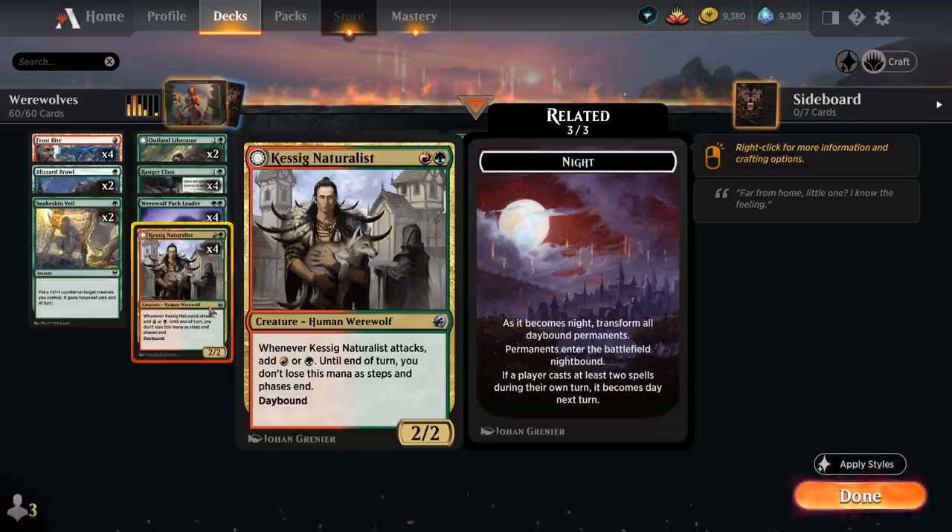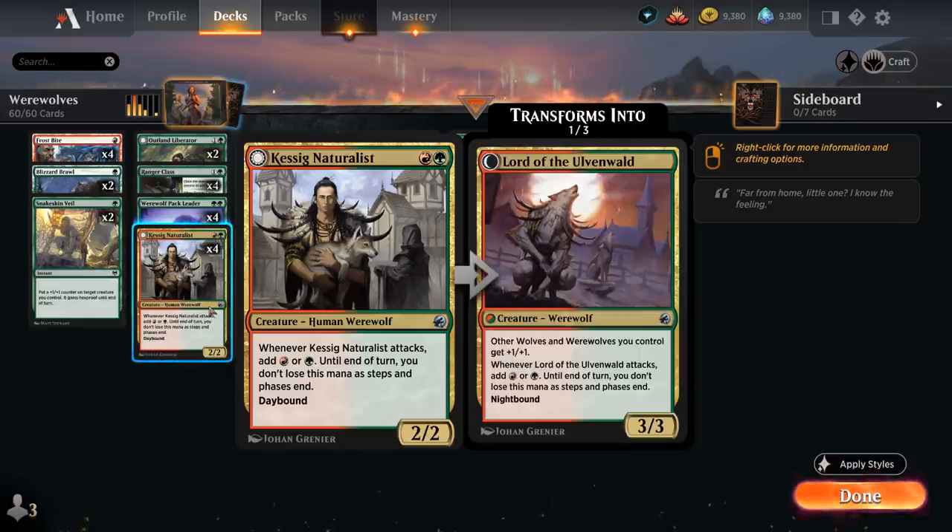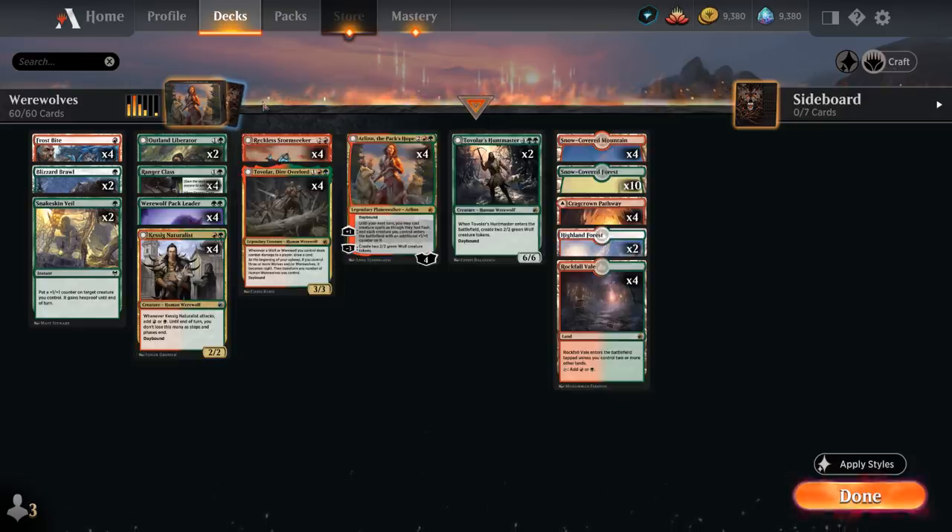The Nightbound side of Casting Naturalist is Lord of the Ulvenwald — a 3/3 Werewolf giving other Wolves and Werewolves we control +1/+1, and it has the same mana ability. So quite the upgrade on the Nightbound side, and the same is true for Reckless Stormseeker.